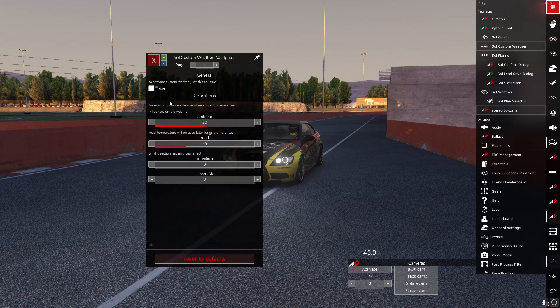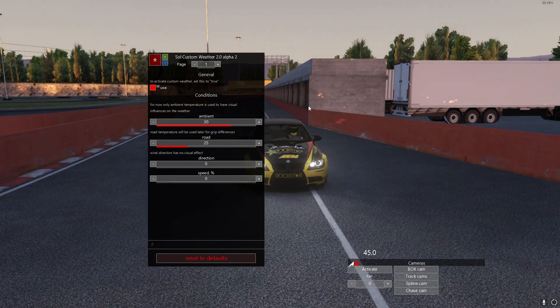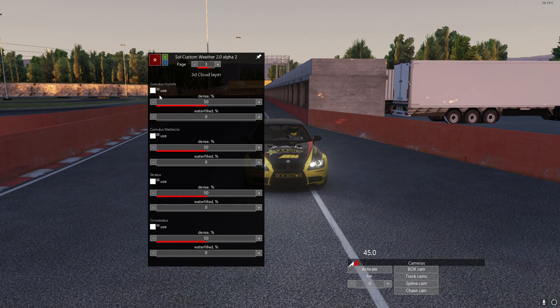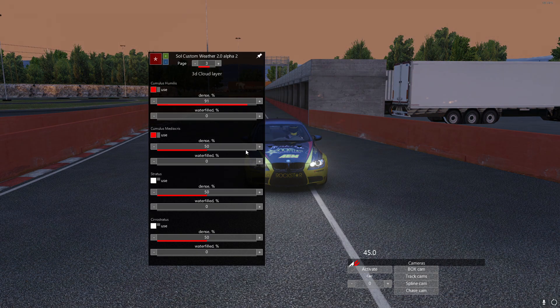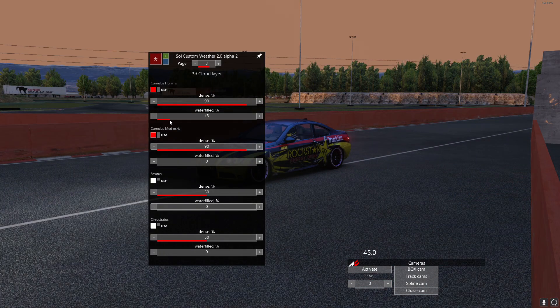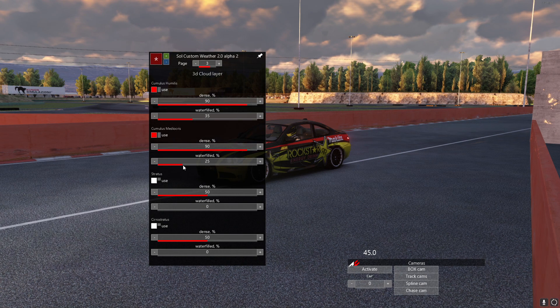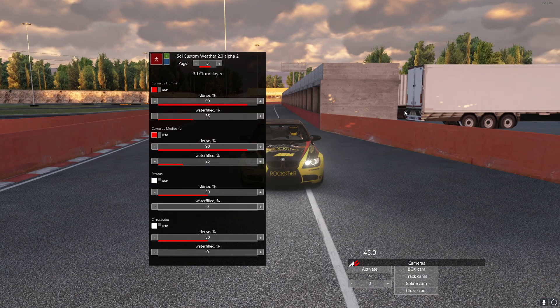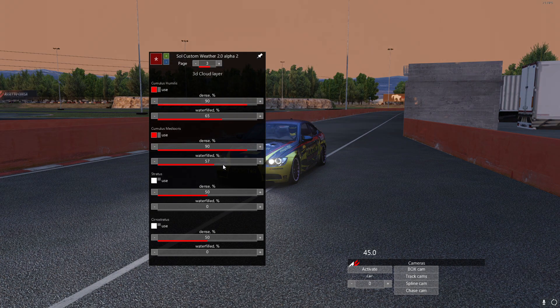I want to go into my custom weather and make the ambience a little more — it makes things a little less blue. I also want to add in two layers of clouds. I like to make them really dense, and I'll give them a little bit of water fill so the color of the clouds has a little more orange to it — because it's the sunset time of day, so more water fill gives a little more color.